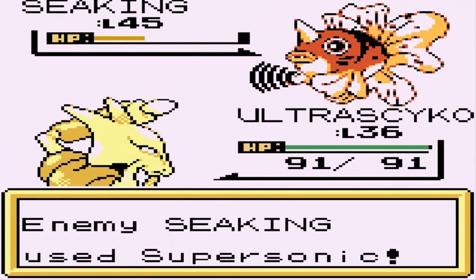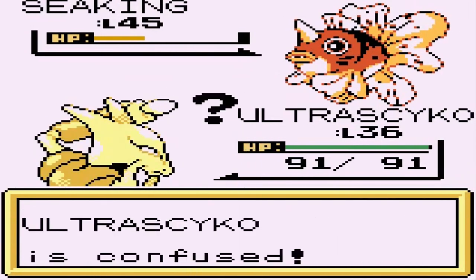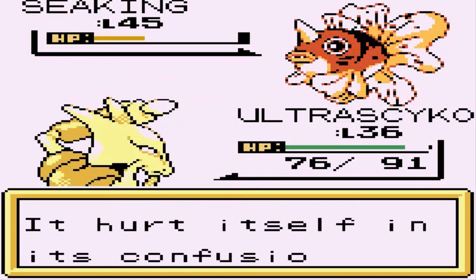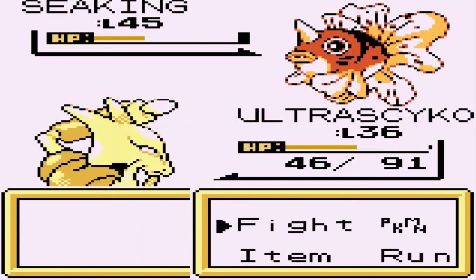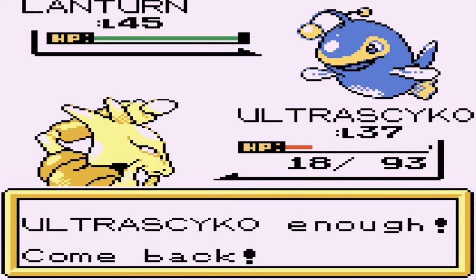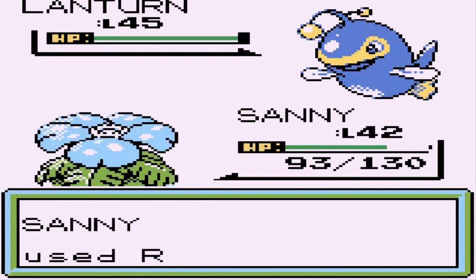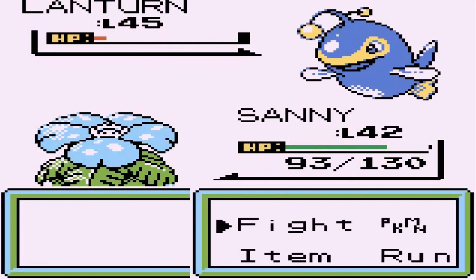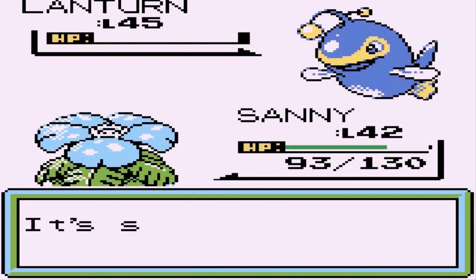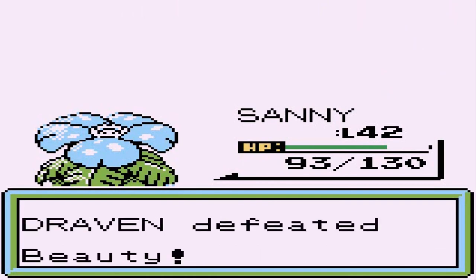Noise Pulse is super effective against water type Pokemon. Here comes another Supersonic - come on Noise Pulse! We grew to level 37. Let's go to Lantern - actually let's go straight to Sunny and use Razor Leaf. Razor Leaf for the win - almost there, and here comes a Takedown. There we go - yes! We have done it and there goes another Beauty. That's the last of them - hopefully yes it is!